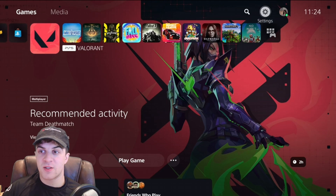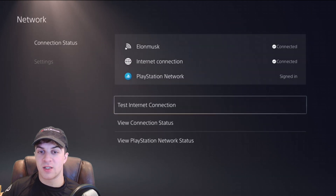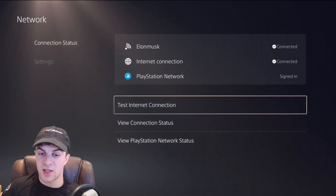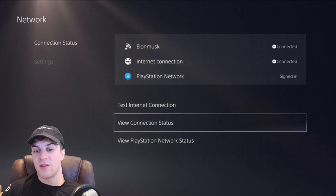If that doesn't help, go to the settings on your console and make sure that your network connection is working and it's stable. If it's not working, test your internet connection and see if it's working properly and fast enough.